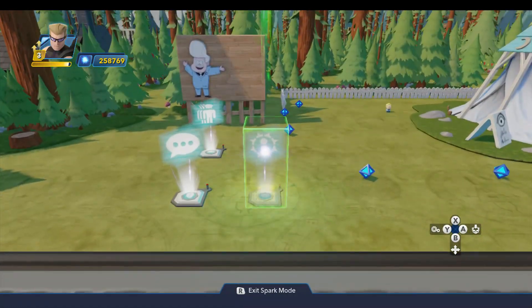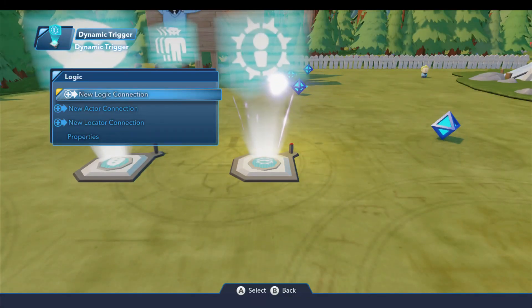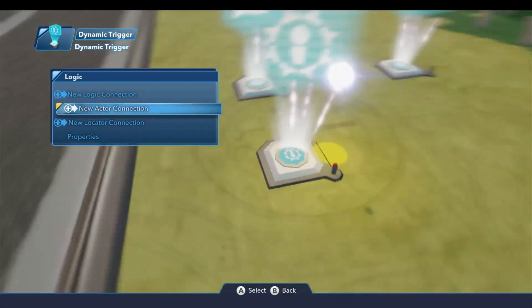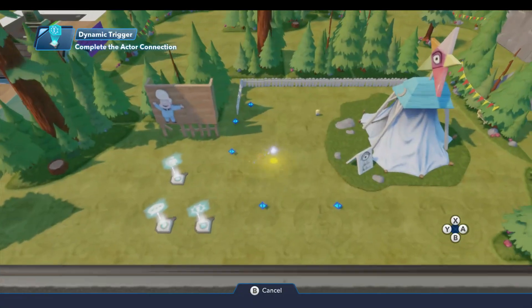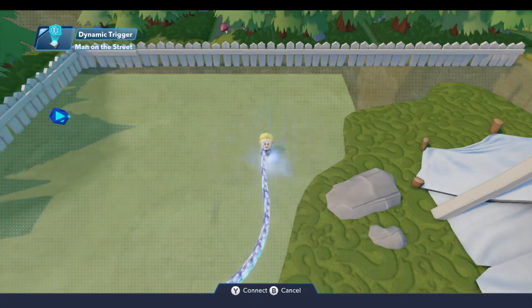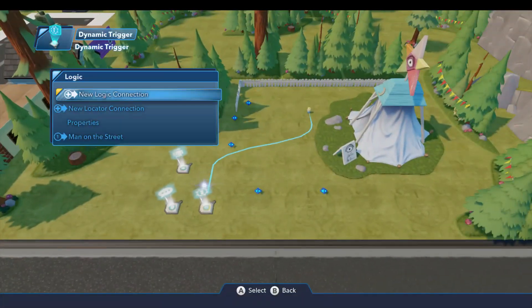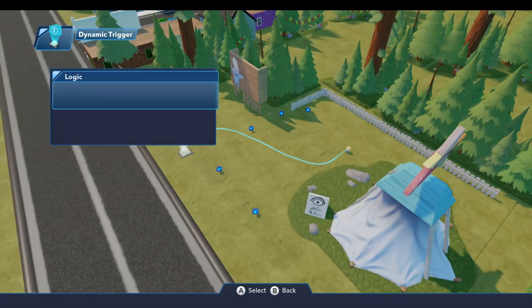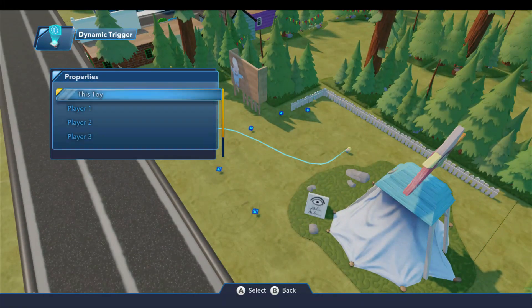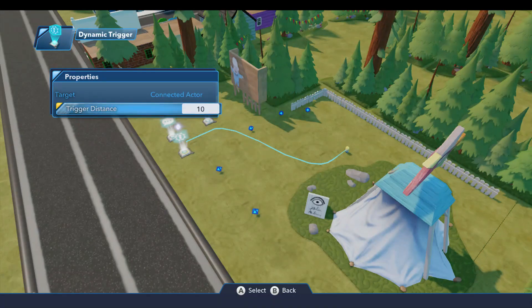Again, this isn't a mission per se, but we'll set him up sort of like a mission giver. So on a dynamic trigger, we're going to do a new actor connection. We'll connect that up to our Gideon-like townsperson here — he'll be our actor. And on the properties for this dynamic trigger, the target needs to be the connected actor. And the trigger distance I'm going to set to be 4.